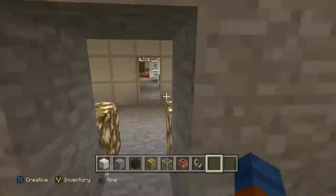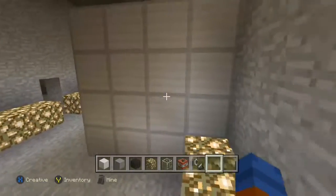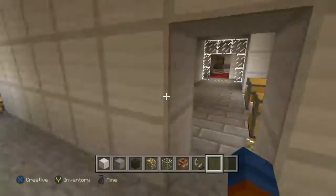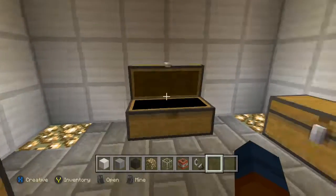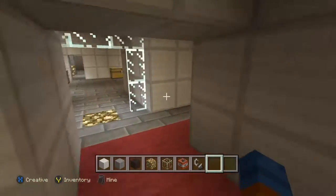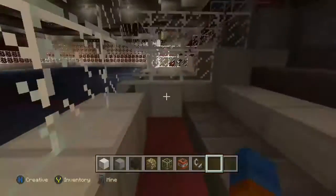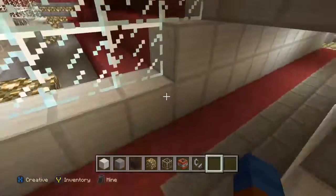Nothing's in here — that's great. Here's all kinds of glowstone again, with nothing at all. You've got these chests — there are like 50 chests in here.